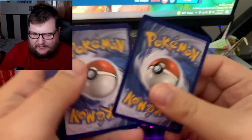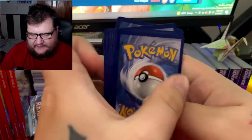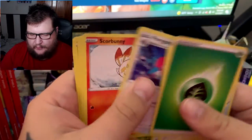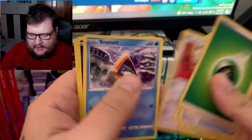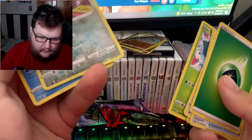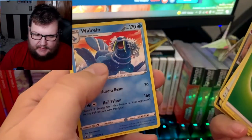Pack four: Leaf Energy, Just Fight Gloves, Lucky Energy, Porygon, Scorbunny, Arrokuda, Snorunt, Venipede, Snover, Wailord, and Raindrop. We still have four more packs to go, so we might still have a chance to get something better.